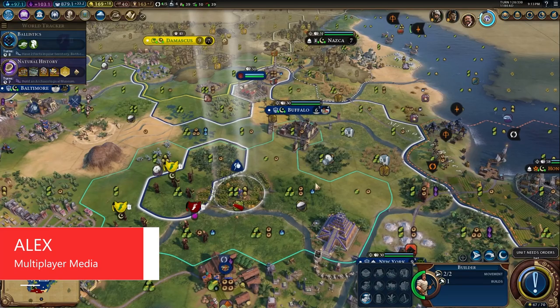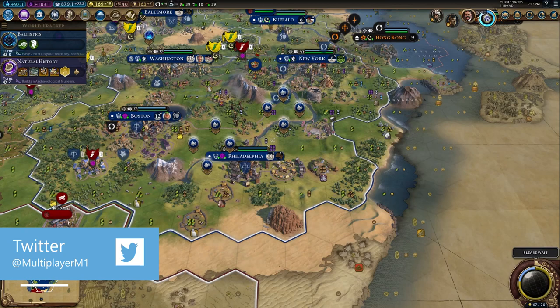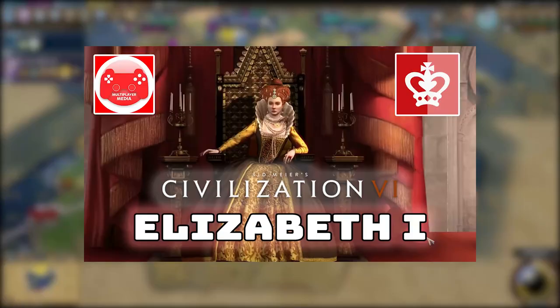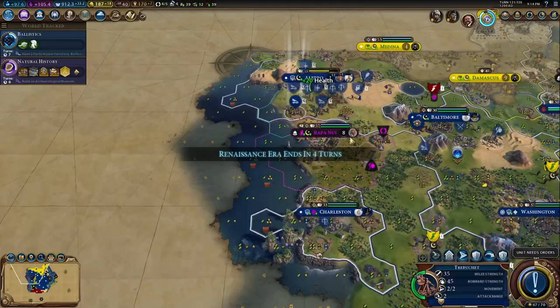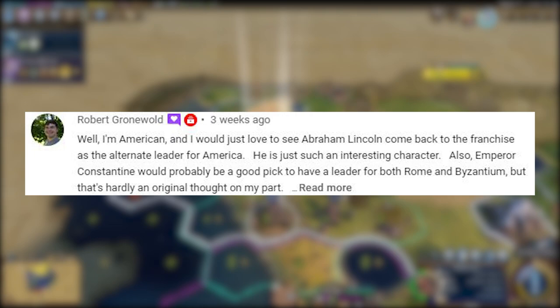Hey everyone, my name is Alex and welcome back to another Civ 6 video — more specifically welcome back to part two of Civilization 6 alternate leaders. In this series we take a look at one leader not currently in Civ 6, all within one take and within five minutes, just for the added drama and pressure. Last time we looked at Elizabeth the First as an alternate leader for England, but today we are moving across the Atlantic and taking a look at an alternate leader for the United States of America.